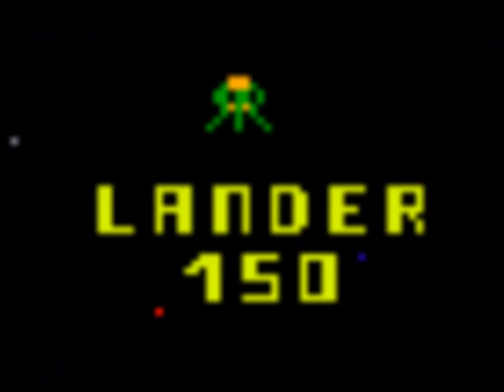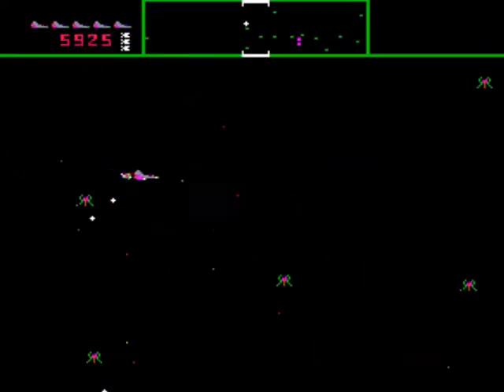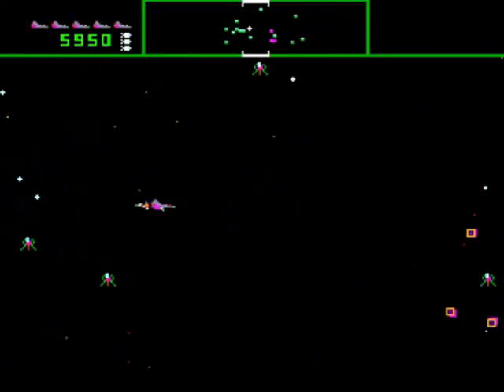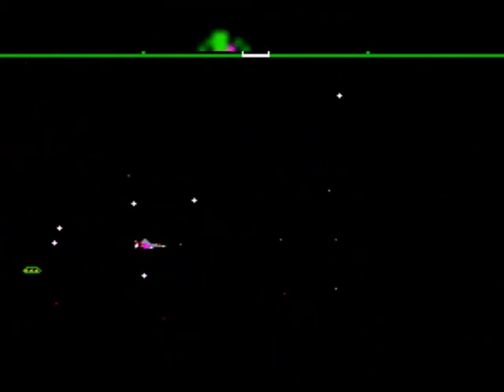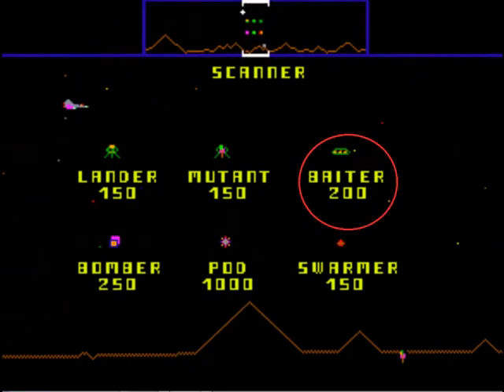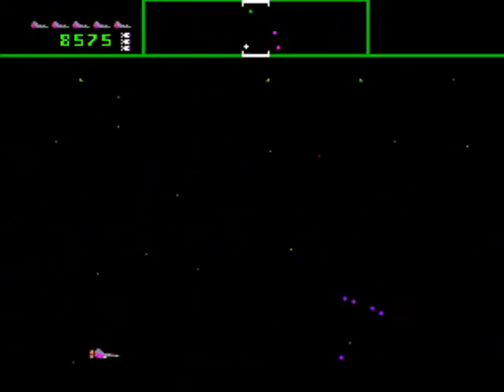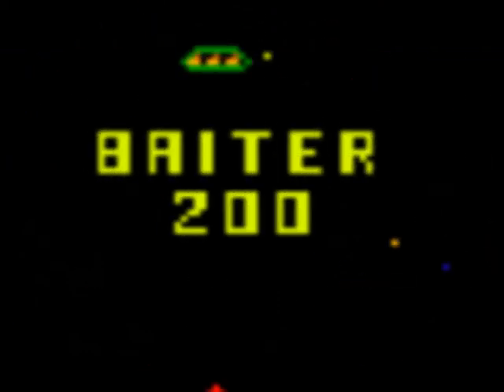You receive 150 points for every lander you destroy. The next enemy are the mutants. Mutants look like a hybrid of landers and humans. Mutants will chase you down, not only shooting at you but also attempting to fly into your ship. You receive 150 points for every mutant you destroy. Baiters are green UFO-shaped enemies that will shoot at you as well as try to crash into your ship. Baiters will appear if you take too long to clear out the rest of the enemies needed to clear the level. You do not need to destroy all the baiters to finish the level. You receive 200 points for every baiter destroyed.